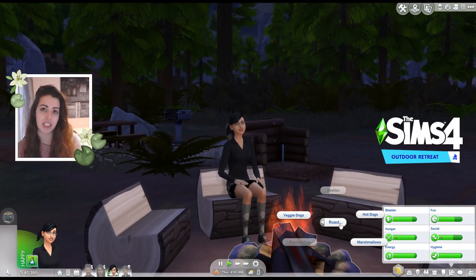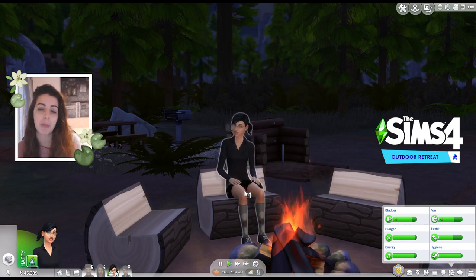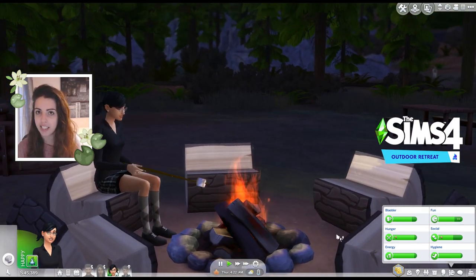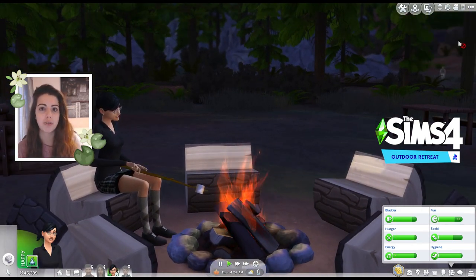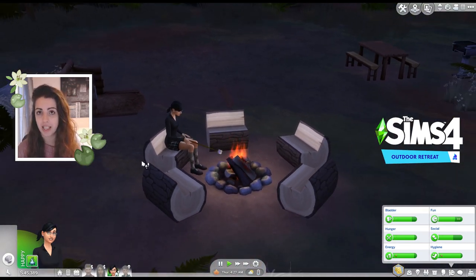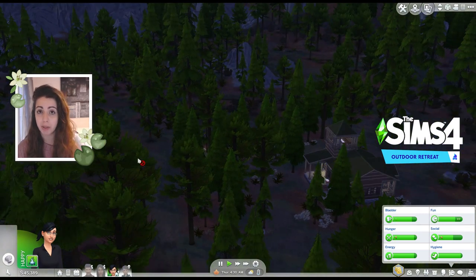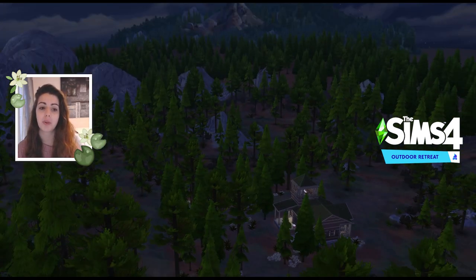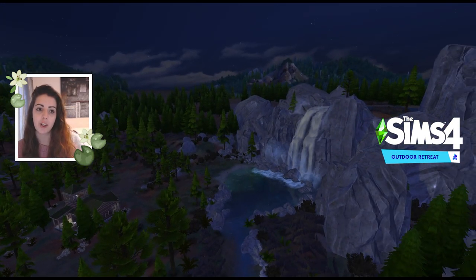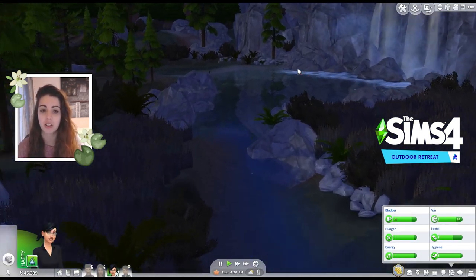Outdoor Retreat's theme is camping — that's the main activity. The Create-a-Sim section has lots of outdoorsy, hiking-style outfits, casual and relaxed, with no real formal or sleepwear. There are a couple of new heads for children. A new aspiration — the Outdoor Enthusiast — came with the pack, along with the Squeamish trait, which was quite cool to see new parts of the game being enhanced.